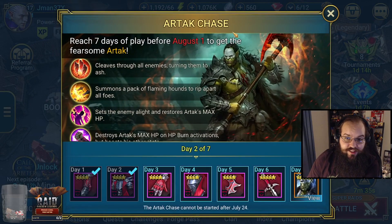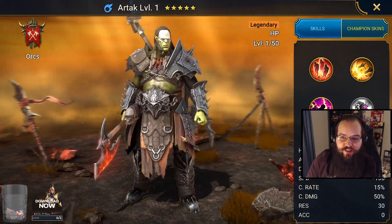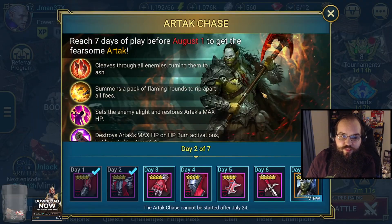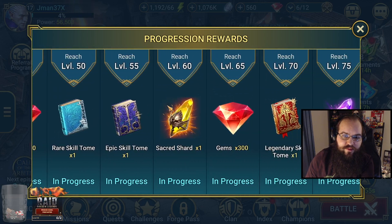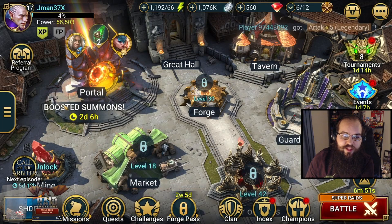Over here is the Arctic Chase — the thing I kept seeing in the chat. If you can play seven days before August 1st, you have plenty of time to do this. You get pieces of a lifesteal set of artifacts, and at the very end you get a legendary. I don't have any legendaries yet, so they are pretty valuable. This is another basically daily login — both of these are very simple to check. And as you reach increments of level five, you get different progression rewards. Very simple to check — if you have something, it'll be lit up.